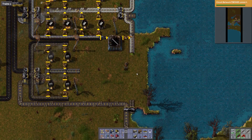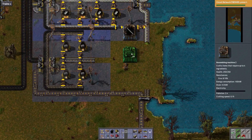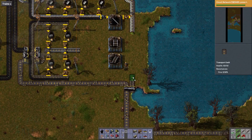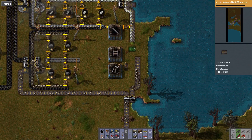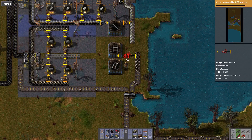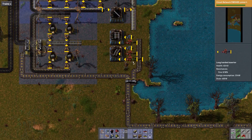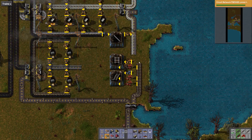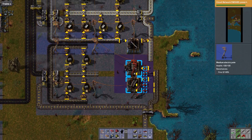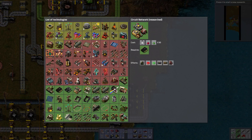We have rail production! The only problem is we have to come down here to get the rail, but that's okay. It probably needs to be like this. We need a warm belt, and then once we have the rail production set up, we're going — wow — circuit network.